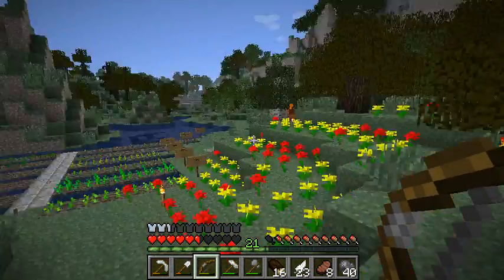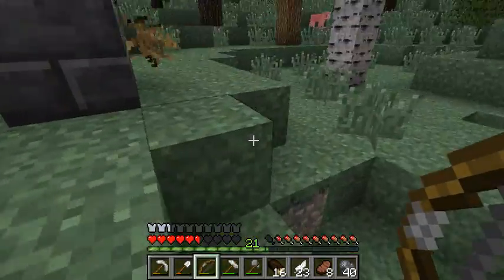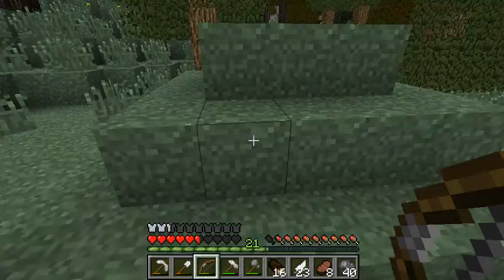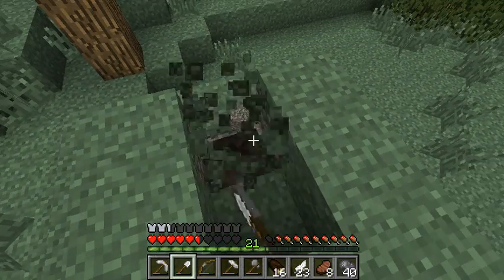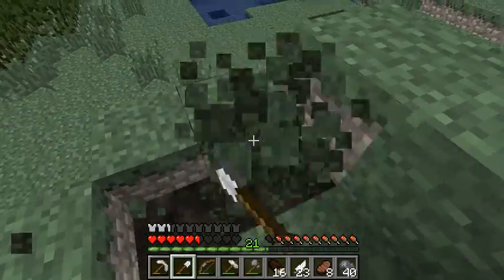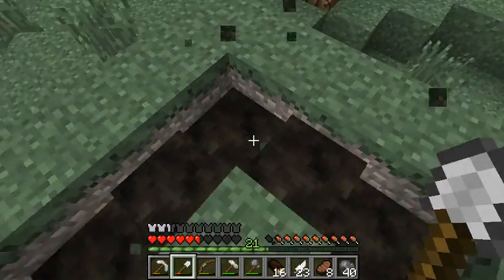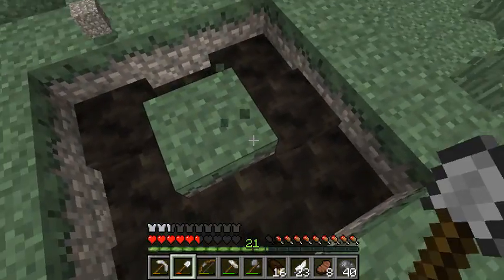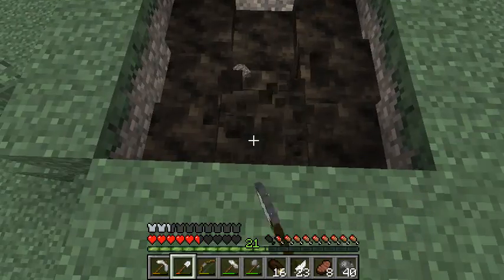Morning everyone, we're back, here we are back at the house. We've got all that sequoia stocked up and we're ready to make a charcoal pile, except that we actually already have one ready to go right here. We'll just dig up some of this one and I'll show you guys how I go about making these charcoal piles.